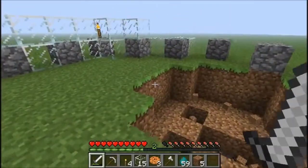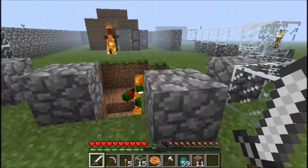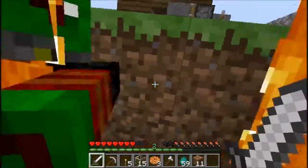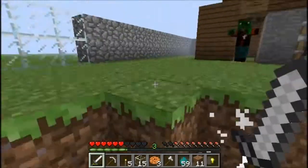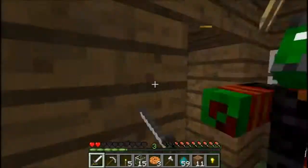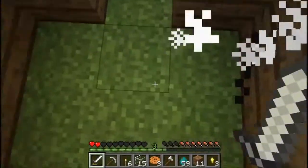This guy is a zombie pirate - he doesn't afraid of anything and he drops gold items. He didn't burn in the daylight, but I guess that's a bug or something. He has twice the strength of a normal zombie. There you go - he hit me good! That's awesome.